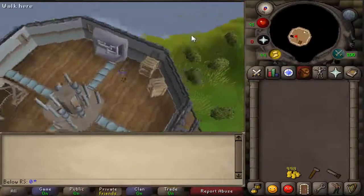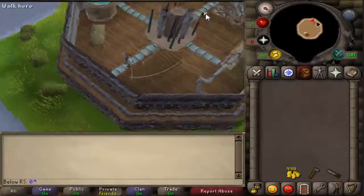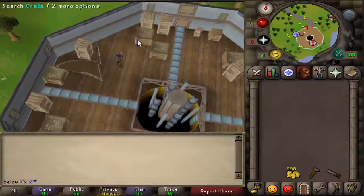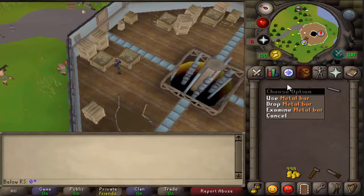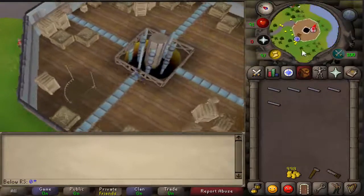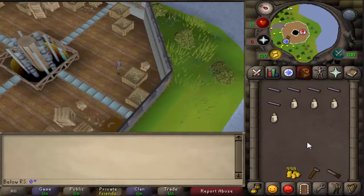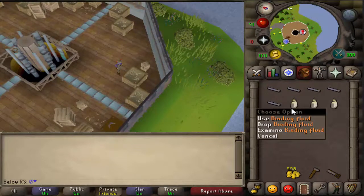Now go back all the way downstairs. Search this crate over here — you will need five metal bars. When that is done, go down and search the crate over here about four times. You should then have five metal bars and four binding fluid in your inventory.